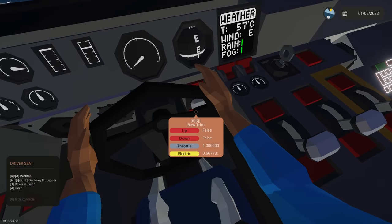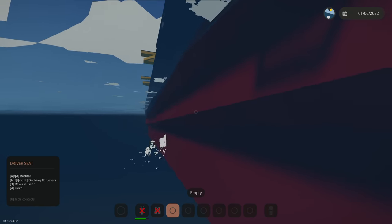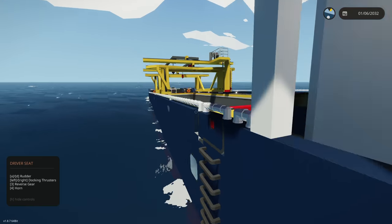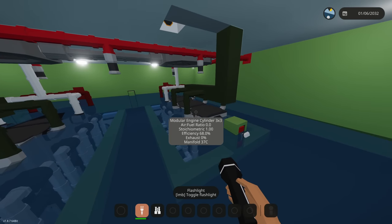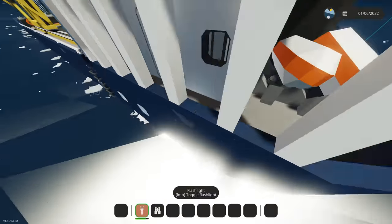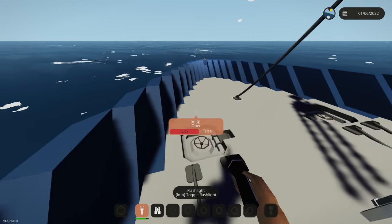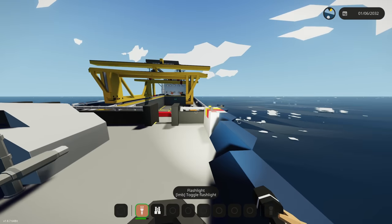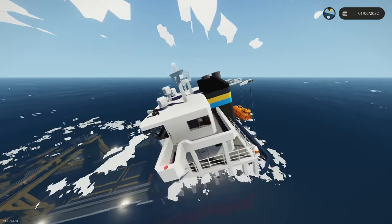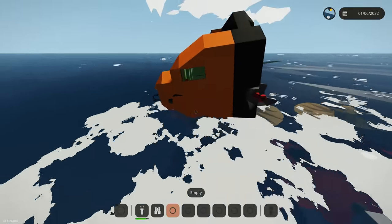We're going to go up and try the bow trim — bring it back to normal. There's water spilling and flooding into that main compartment that leads straight to the engine room. Okay, the engine room is completely flooding right now — not good. Water is starting to go over the bow on every little wave. Here we go, this thing is going down pretty quick — it just sunk so fast!